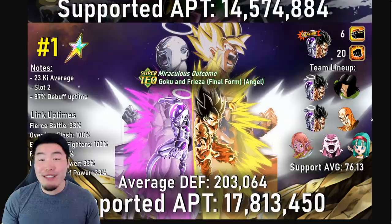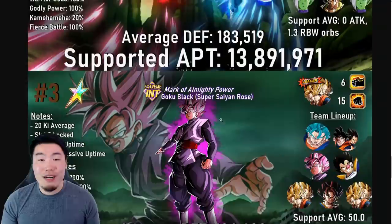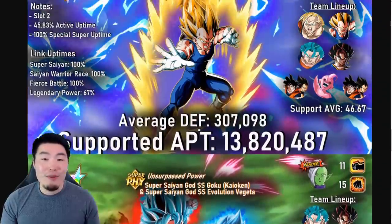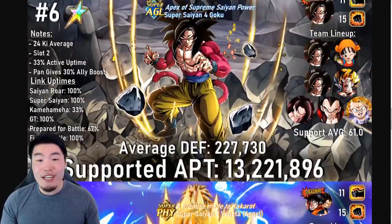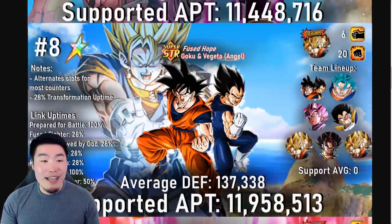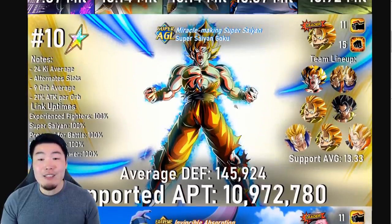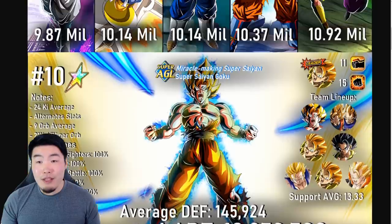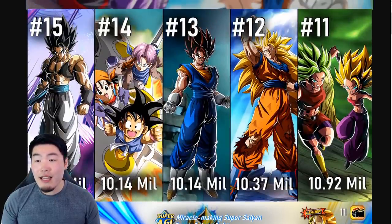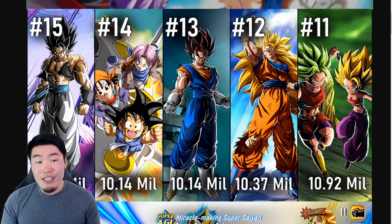That is the list, guys. Number 1 we have Goku and Frieza, TEQ Broly at number 2, Rosé at number 3, Blue Boys at number 4, Super Saiyan 2 Angel Vegeta at number 5, Super Saiyan 4 Goku at number 6, LR Jiren at number 7, LR Vegito at number 8, LR Buhan at number 9, and Spirit Bomb Absorbed Goku at number 10. Honorable mentions: 11 is Kale and Caulifla, 12 is Super Saiyan 3 Goku, 13 is Vegito, 14 is GT Trio, and 15 is Gogeta.